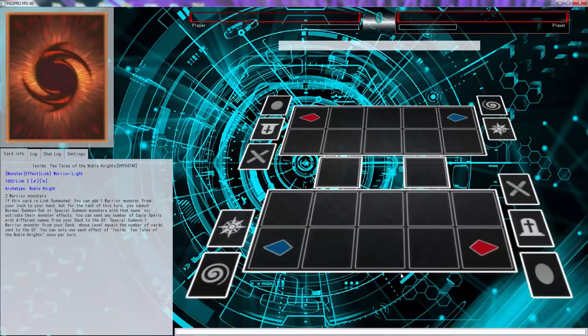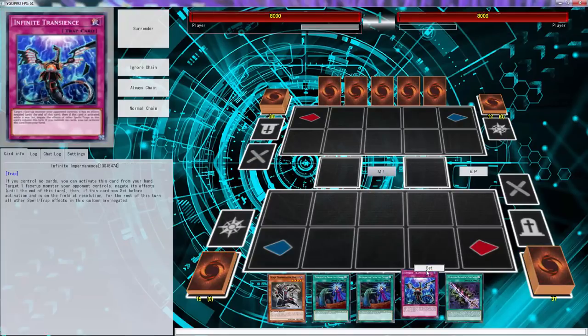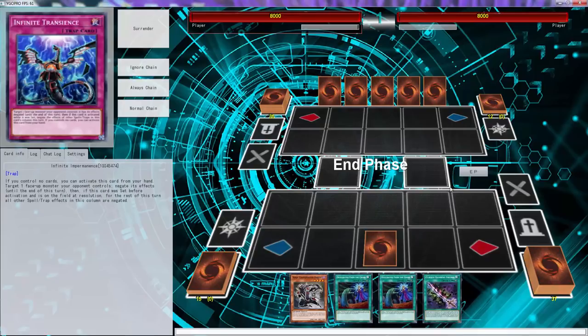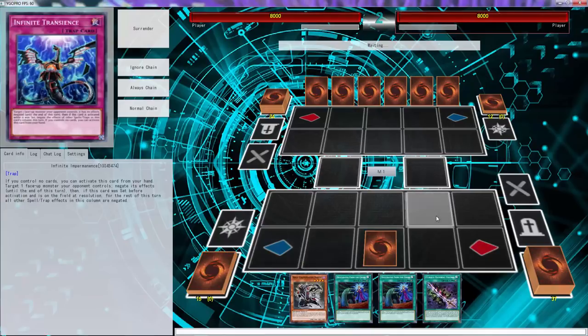Alright folks, we are playing some Ninjas today. Let's see what we can do. We're playing the Cali Effects build and we can't do the combo, so let's just set impermanence right there and we'll wait. Yeah, you need an extender. I've been testing this deck a little bit.